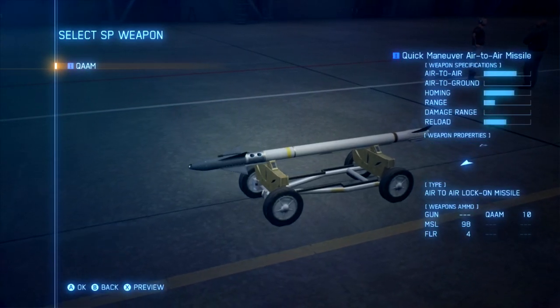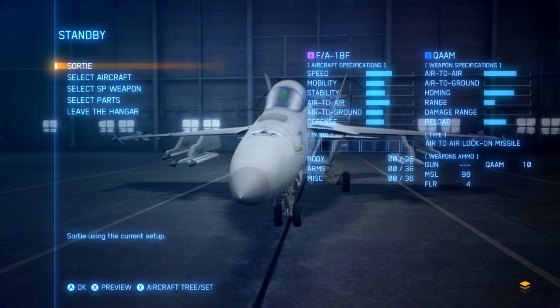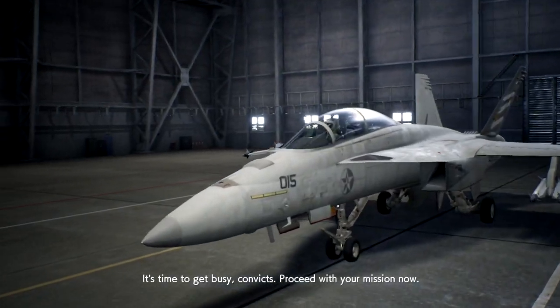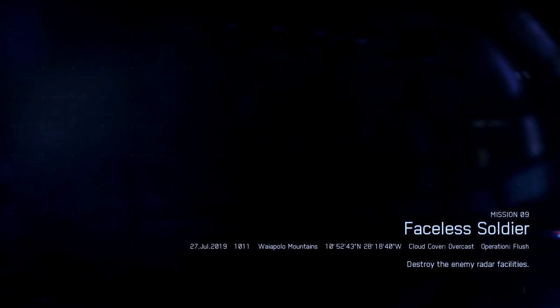We're going to need those missiles. I guess this is the only special weapon I've got for this one. Let's go ahead and take off. It looks like this mission is 60 ground targets and a few air targets. The thing is, there's always more air targets than what they say — there's always like, okay we did the mission, and then out of nowhere a bunch of planes come out, and it's getting repetitive now.